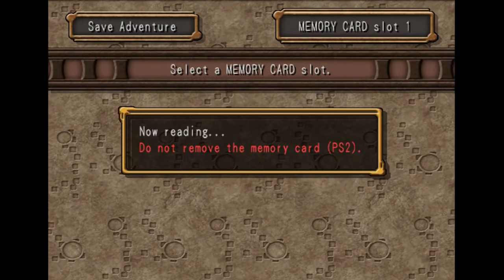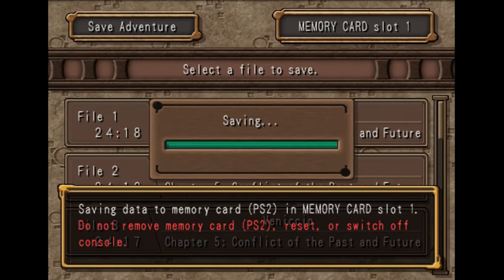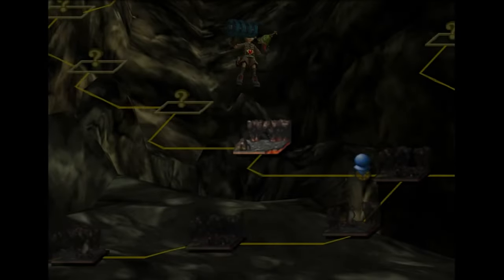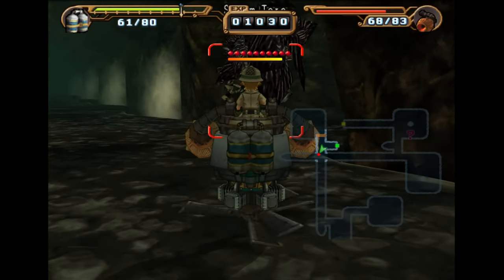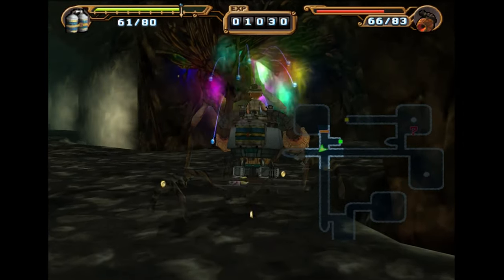Mountain baddie appears — just what is a mountain baddie? I guess there's only one way to find out. It might be an enemy for Steve. Oh, literally the first enemy — the absolute first enemy has the rock for us.